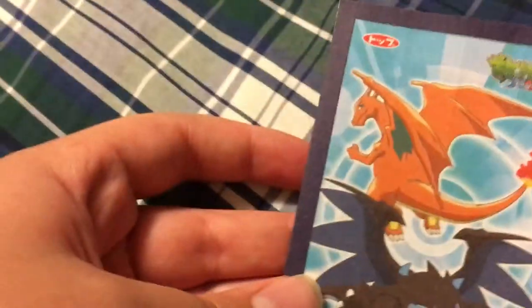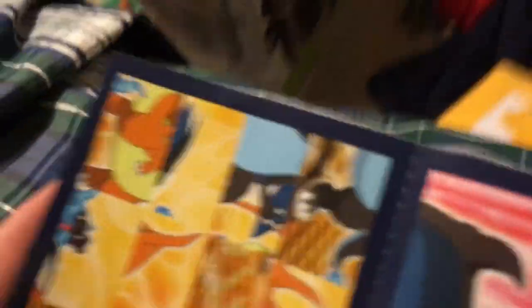We got a Pokemon gum also. We got Charizard X and regular Charizard. Here's the palette, here's the choice thing, and there's the sticker.